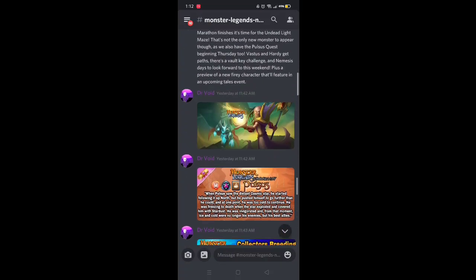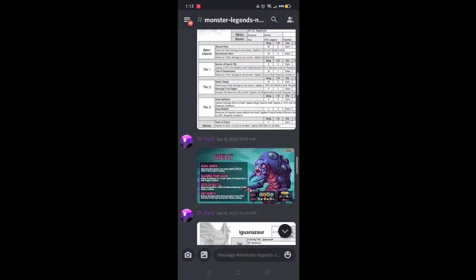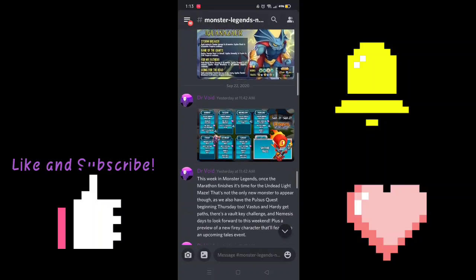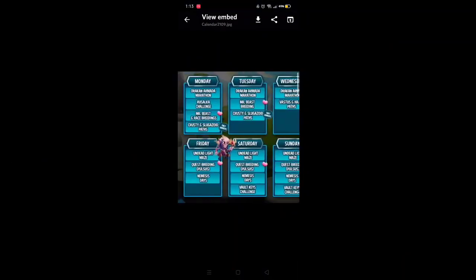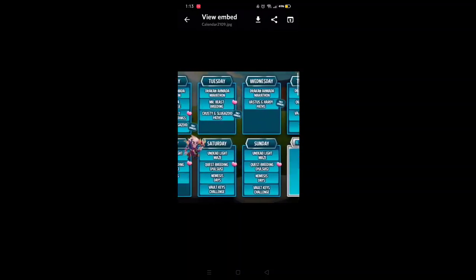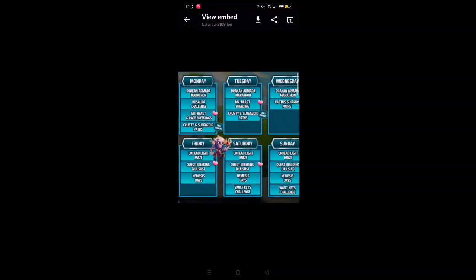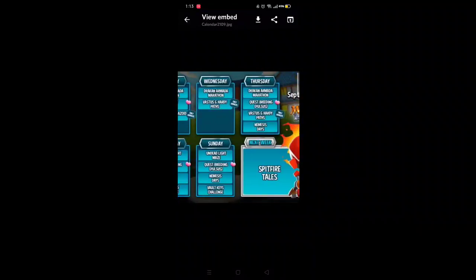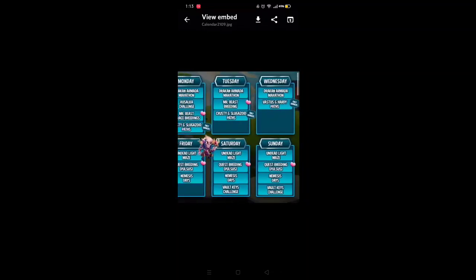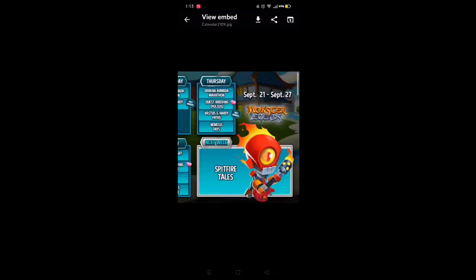To start things off at the very top we have the Shelling Iguana's stats, which was discussed last video. We have the Necrolith, the undead maze. It's Monday and I'm very excited for Friday to get this monster. Today we have the beast race breedings: Crusty and Slugazoid path, then the Vastus and Hardy paths, then the Quest breeding Pulsus which is the new cosmic mythic monster, then Nemesis day's challenge, and right over here we have the Spitfire — this guy really looks so dope, it's like a metal beat and glam head mixed up with a fire monster.